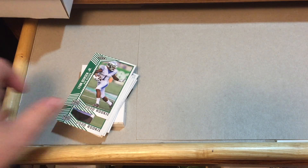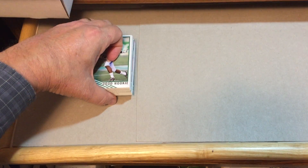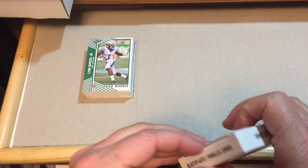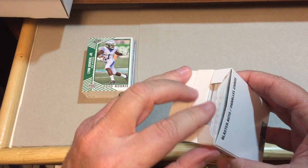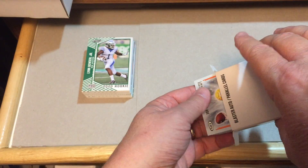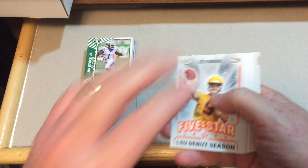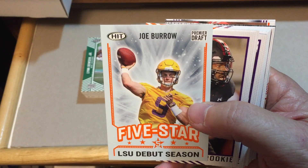Those base cards are actually in decent shape, so putting them in the box is a plus for the Sage people. Let's see what we get in our blaster auto parallel box. This is kind of like opening up a mystery box you see people sell on eBay, where they label them your auto pack. There's our auto card — it's at the very bottom, which is convenient. Joe Burrow! Very, very nice — five star.